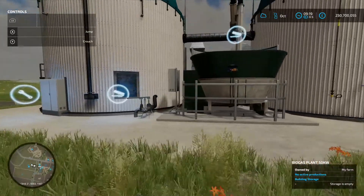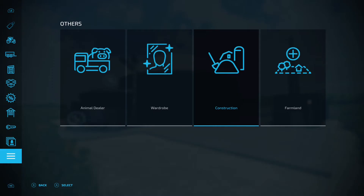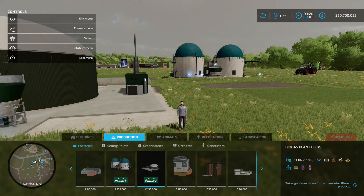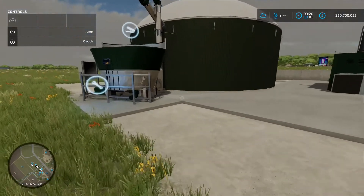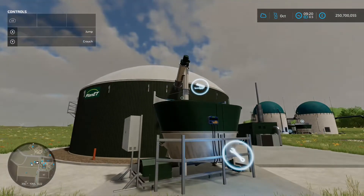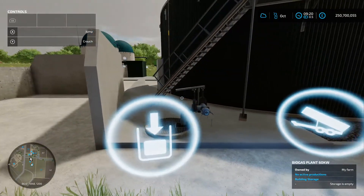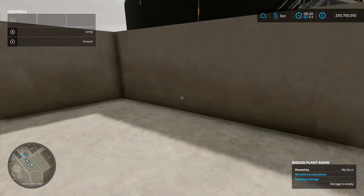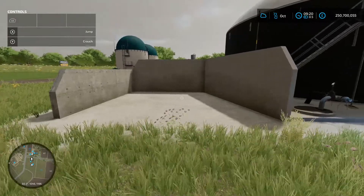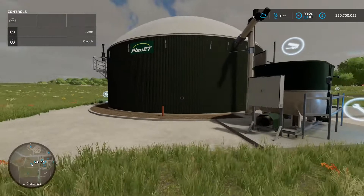Next up we've got the BGA 60 Kilowatt Biogas Plant by Mephioph's, 7.16 megabyte on the download. Again in the construction menu under Productions and Factories, 150 grand to place down. Like the previous one, usual BGA setup: production chain menu, loading into the hopper, and down the side you've got the load and unload point for slurry in and digestate out. There is a little bunker silo there, though it's not coming up with anything for chaff, so you might dump some manure down there. Slightly bigger footprint than the other one but not massive.